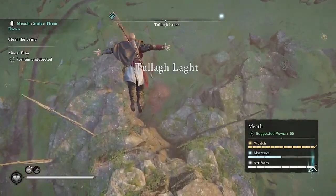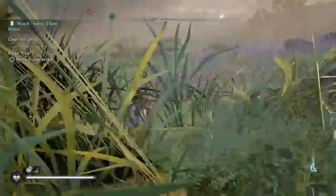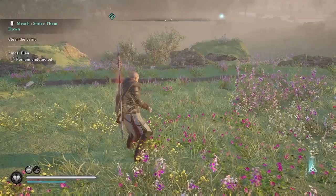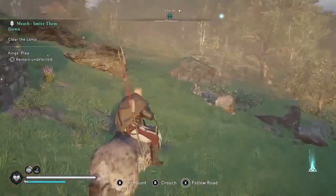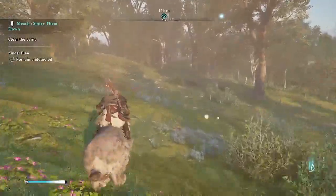I think this leap of faith looks especially cool with Phasm's Outfit. You can get Phasm's Outfit through the Ubisoft Connect area — it's free. Just go to Ubisoft Connect Rewards, and it's a free reward that you can download and then go to your inventory to equip.